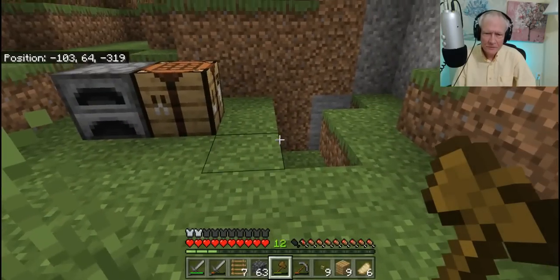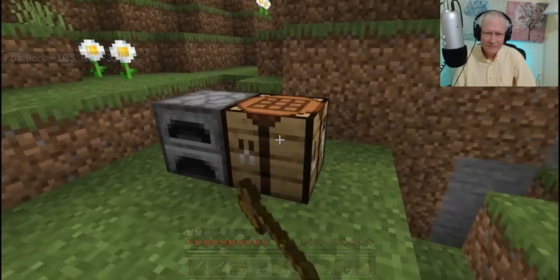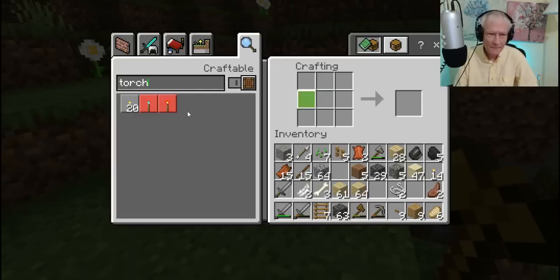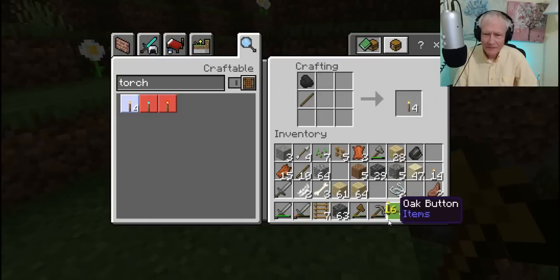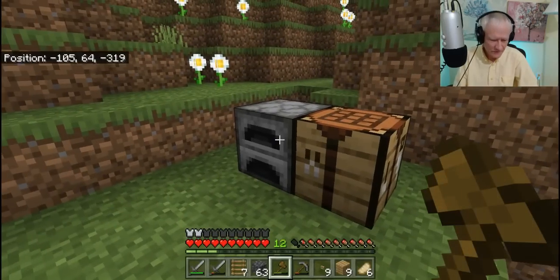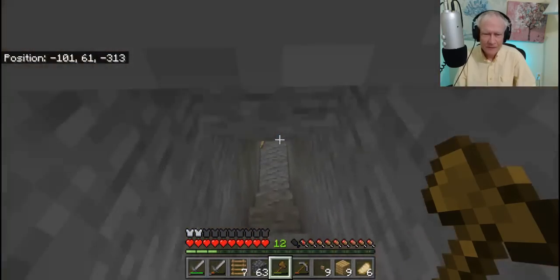I need to have some torches. How's the food supply? I think it's okay. Let's make torches - I have 14. I think 16 is enough, but let's just make them all to make sure we have enough. Let's go down to the cave now. And it was level 16 I'm looking for.